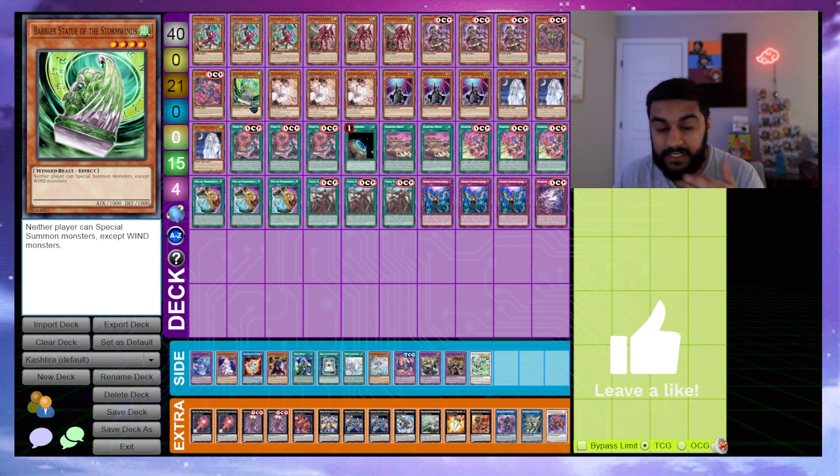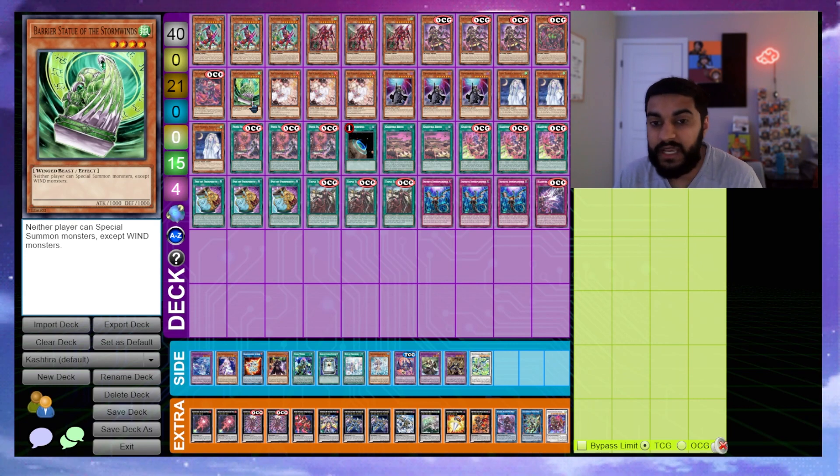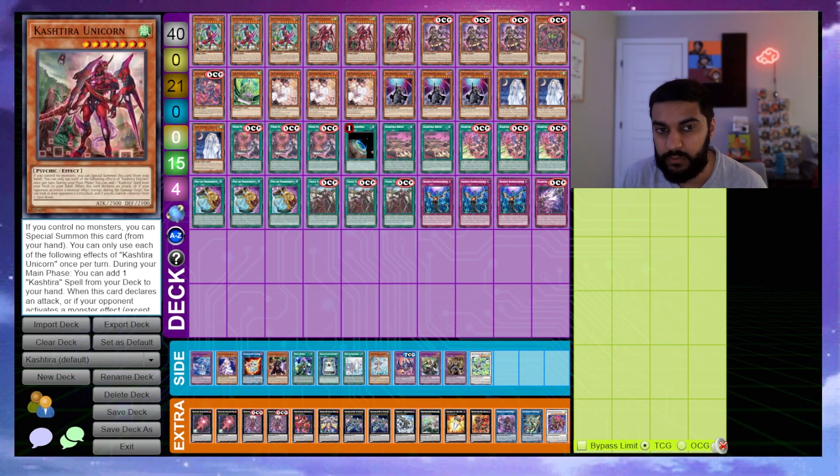As I always say about my deck profiles, they are a very standard, simple skeleton that you should take and put your own spin on — or just play it out of the box and see what you want to change. Playing Bearish Statue of the Stormwinds is so strong because when you end your play you end up with a Unicorn as well, so even if they attack Stormwinds you have the Unicorn banish and the Arise-Heart banish.